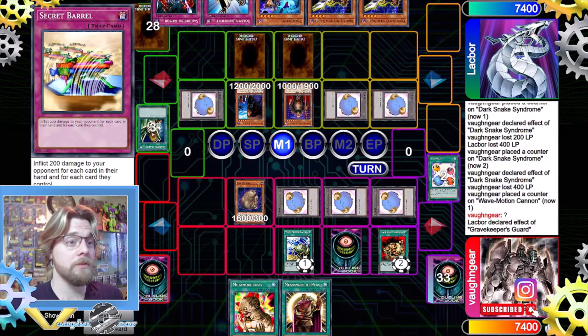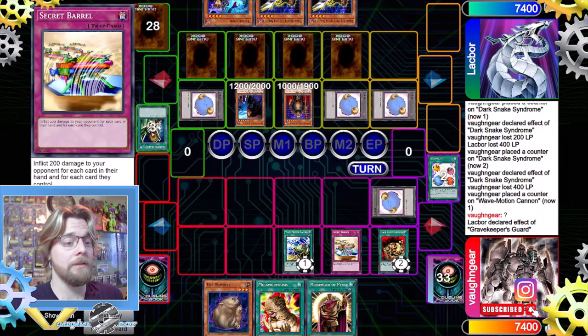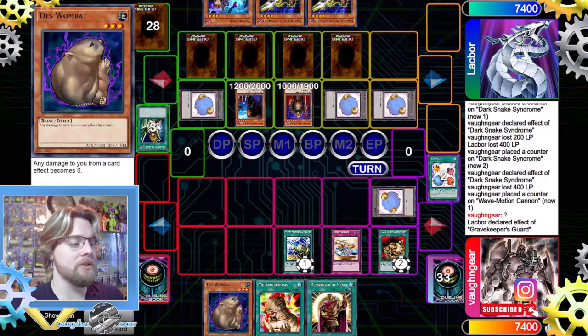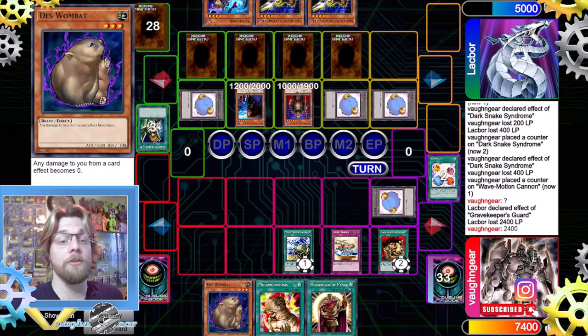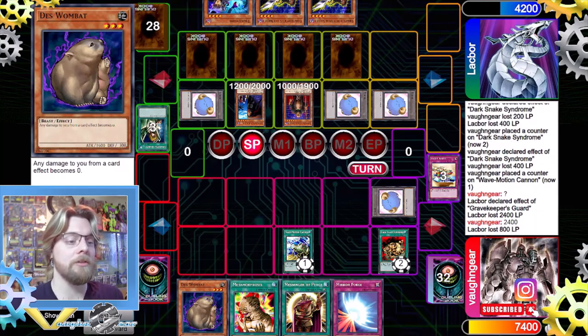Gravekeeper's Guard flips and returns Dust Wombat to hand. They set and attack both Goat Tokens. We activate Secret Barrel since they have quite a few cards — I was worried they might use Solemn Judgment and reduce their hand, but we go for it anyway, dealing 2,400 damage. We draw into Mirror Force. Wave Motion Cannon gets another counter.